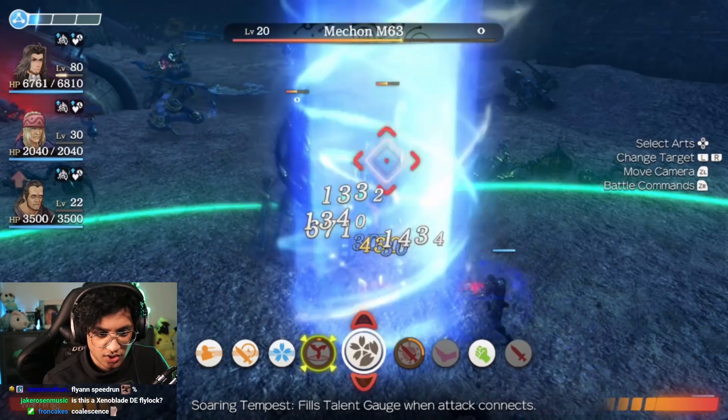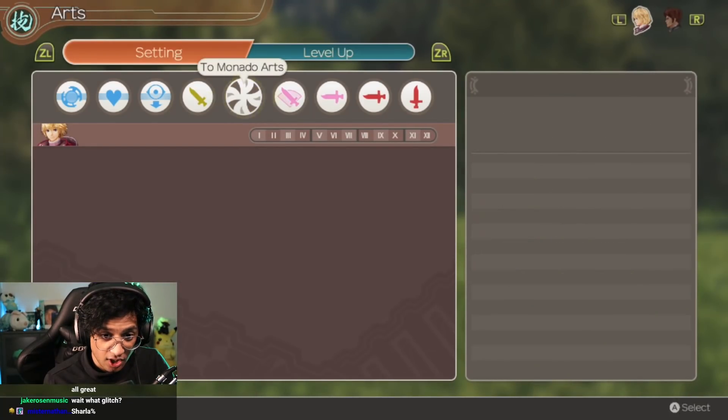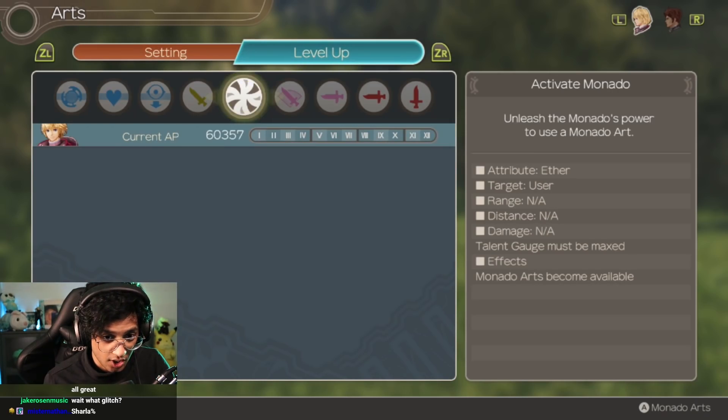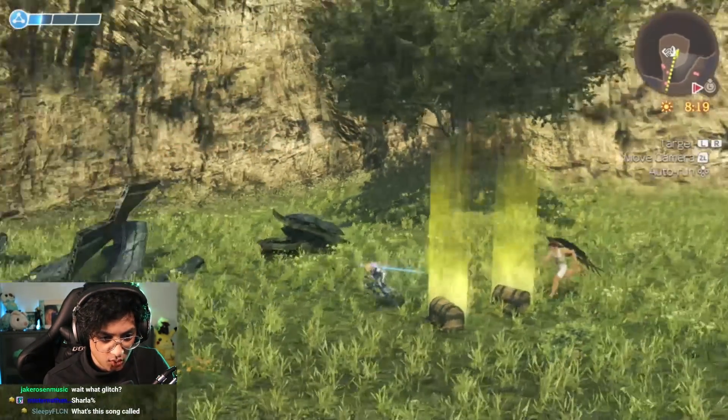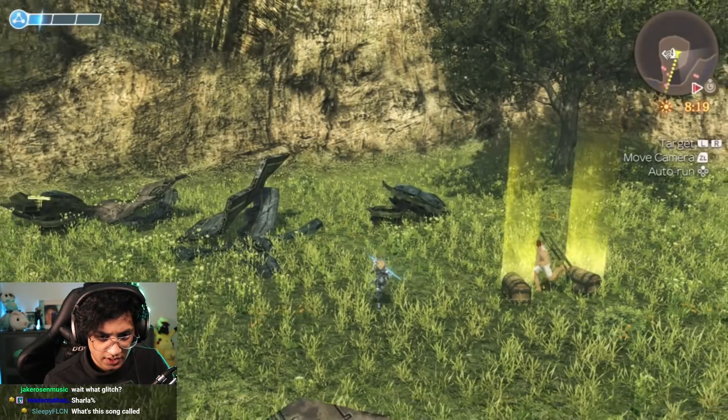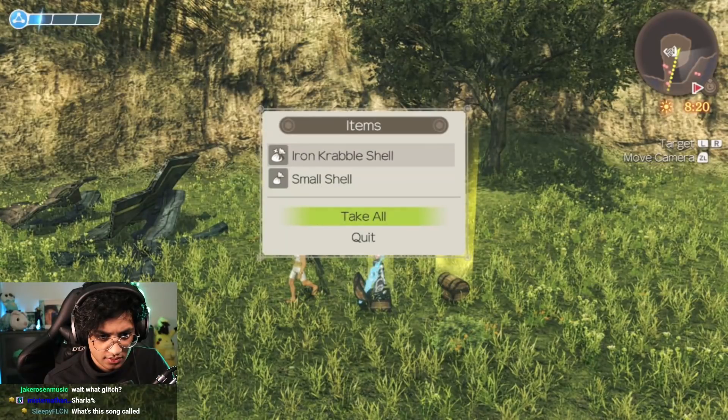Now make a New Game Plus file based on the autosave we just created. Get through the story bits at the beginning and check out Shulk and Rein's Arts list — you're going to notice it's completely empty. If that's the case, you've successfully completed the glitch. Now this is where it gets fun. How do we randomize our game now? How do we obtain these new arts?